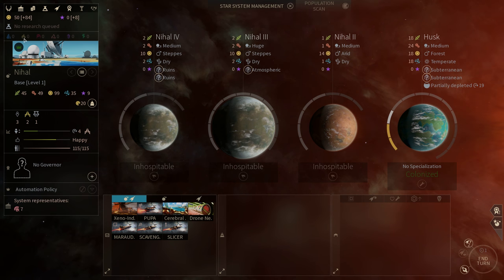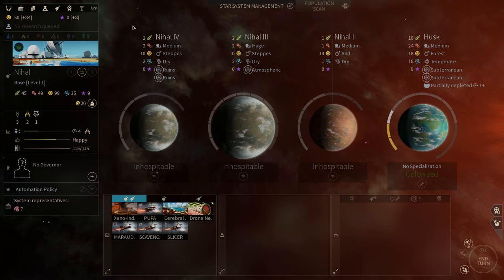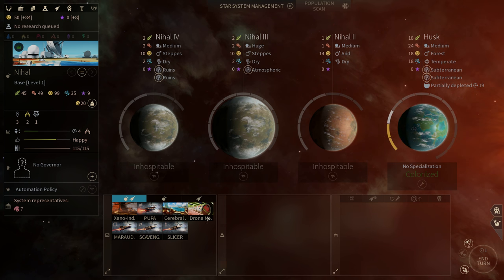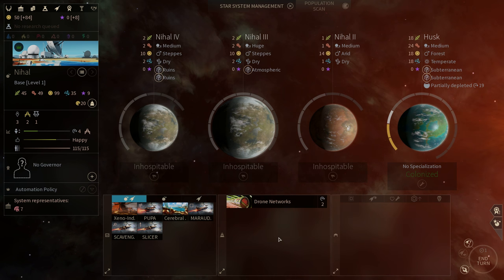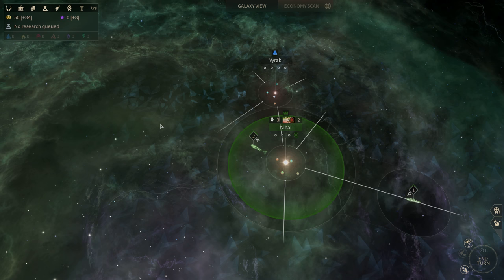You also have strategic resources, which are a bit different. They are not necessary to win the game as I mentioned earlier — they just allow you to make specialized things that can generally be considered more powerful. But you have very limited access to those strategic resources so you have to manage them carefully. What you can do with your starting system is make structures, and those structures will increase your system's resource output, allowing you to make more things in the future. It basically creates a snowball effect — you keep making more things so you can make even more things.